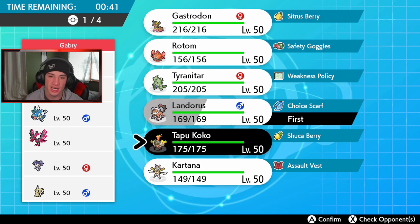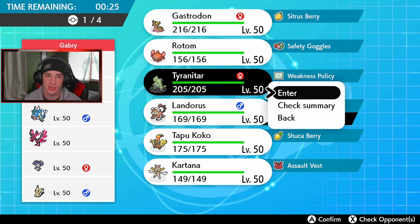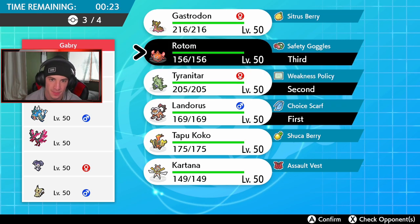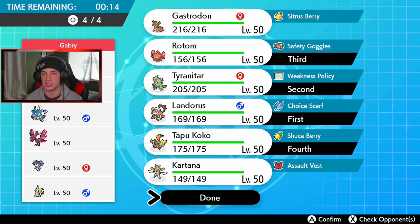He might lead Glalie and Moltres, in which case do I go Tyranitar? Tyranitar has to be our Dynamax Pokemon — he dumps on Gyarados, Moltres, and Incineroar. But I have to watch out for his Kartana, which means I need Rotom-Heat, and then Tapu Koko in the final slot. Koko rocks here. Who is he probably going to lead — a physical attacker? Or Indeedee and Moltres? If he leads Indeedee, I just drop a big rock on somebody then U-Turn out.